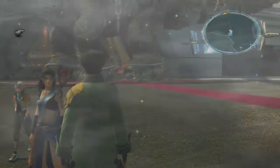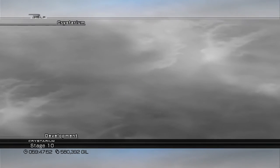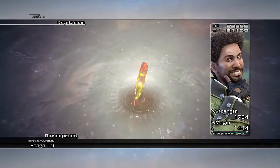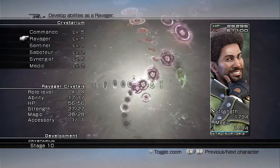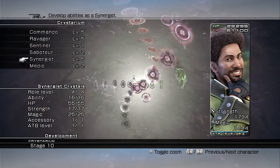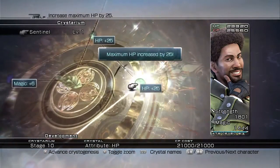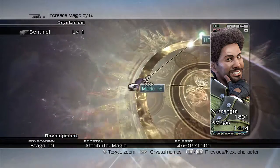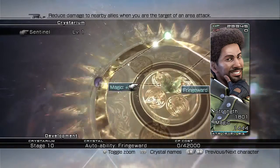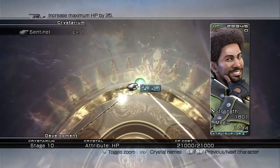Now let's talk about the situation I'm in here, because I am at the point where grinding for CP is something I'm not particularly interested in doing — CP isn't going to do too much for me now. If you have a look at Sazh, for example, all the primary roles are maxed out, and as for the secondary roles he's got a couple at level 2. I'm not really getting much in the way of stats here, so CP is just going to be something you've got to get and utilise when you can, but it's not really that important.